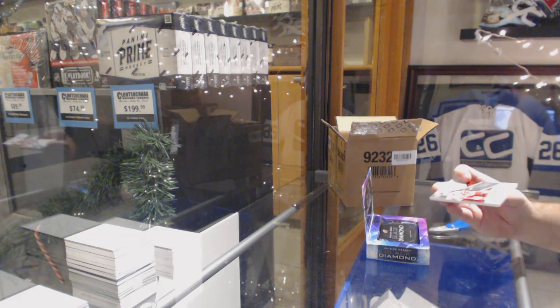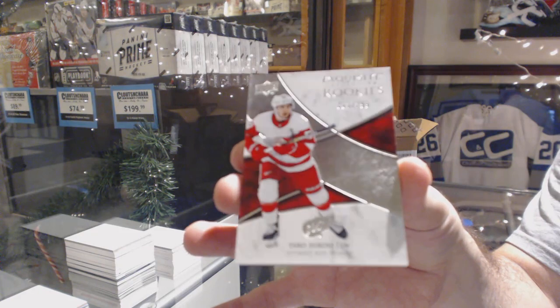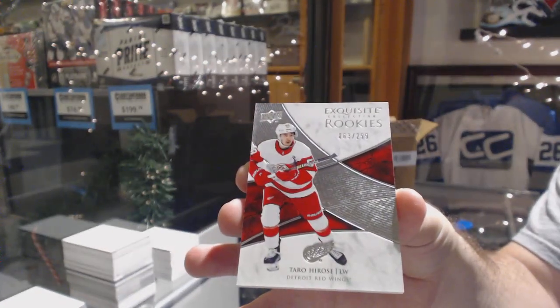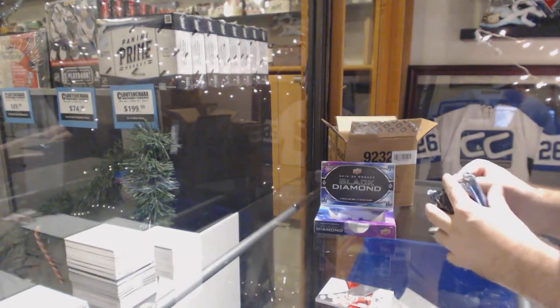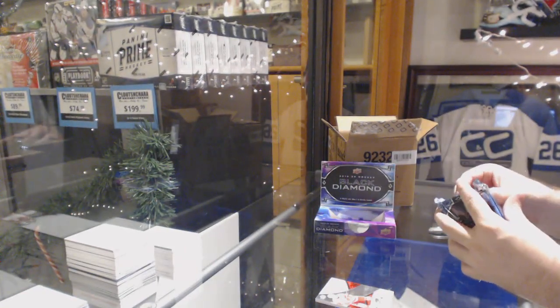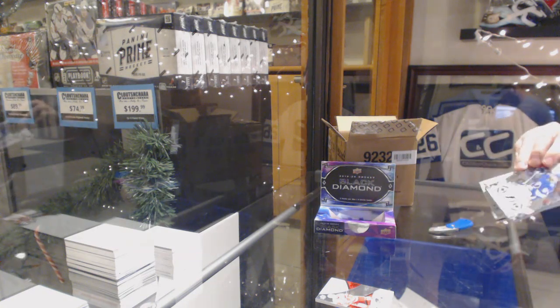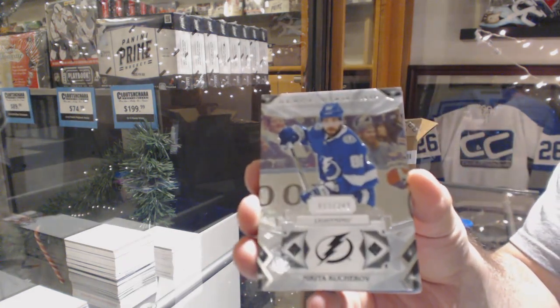We've got an Exquisite Rookie, numbered to 2.99, for the Red Wings — Taro Hirose. For the Tampa Bay Lightning, Nikita Kucherov.